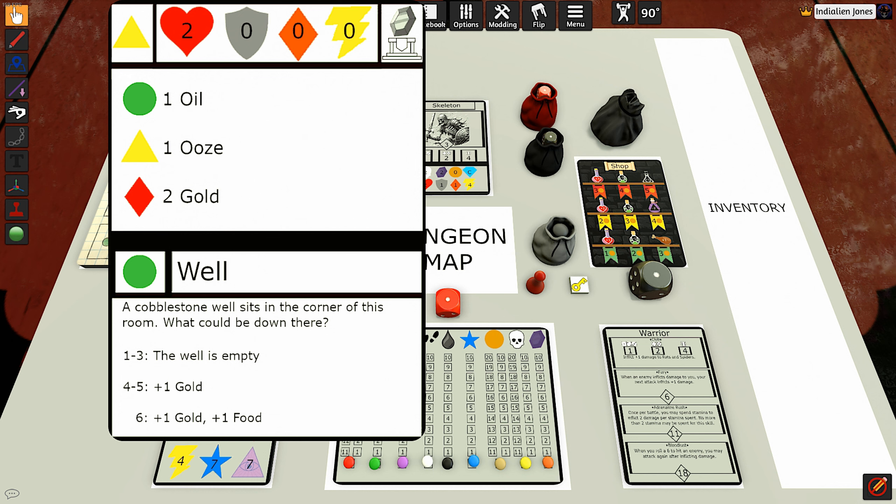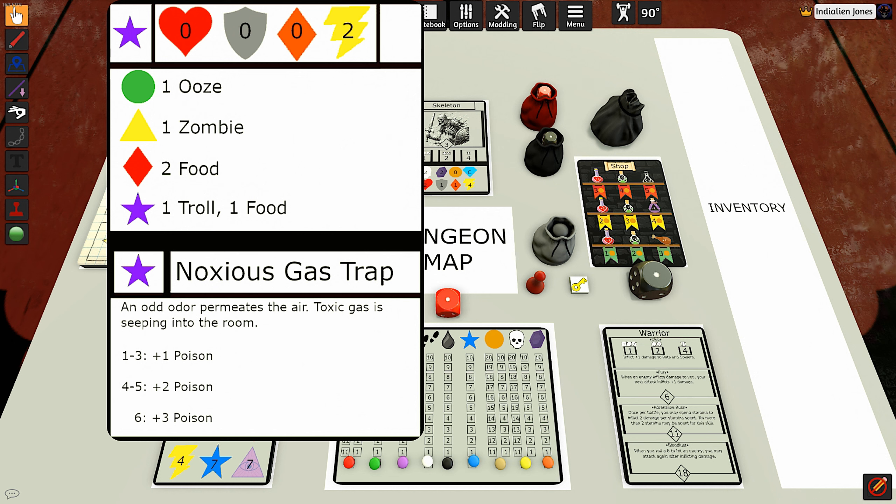The next resolution card that I changed is the one with the noxious gas trap event and the purple star outcome that happens if you push your luck into this card. It used to be that you'd fight a demon and get two gold. Now you're going to fight a troll and get one food. There is still one other resolution card in the dungeon deck that will make you fight a demon if you push your luck into the purple star card, but there was only one troll encounter before. Now it's flipped around — instead of there being two demon encounters and one troll, it's now two troll encounters and one demon, because the demon is the hardest enemy in the game and I want him to be a very rare occurrence.